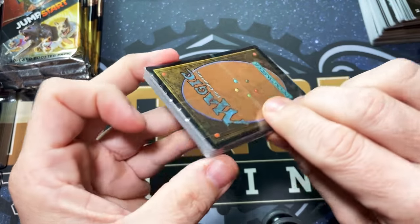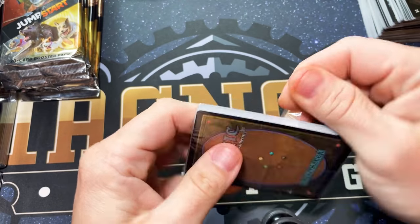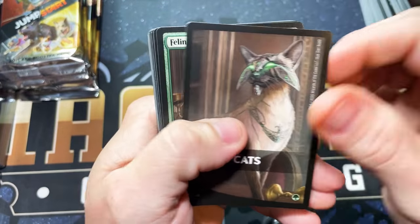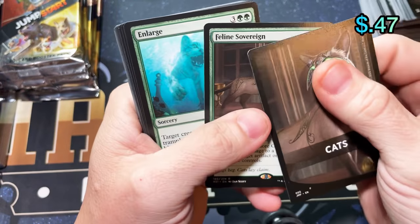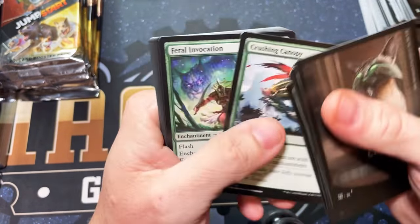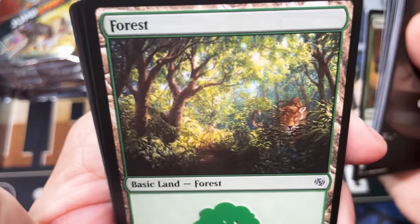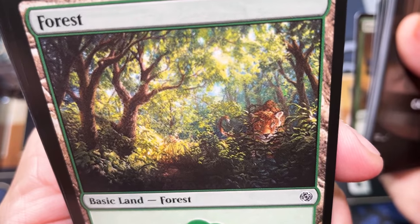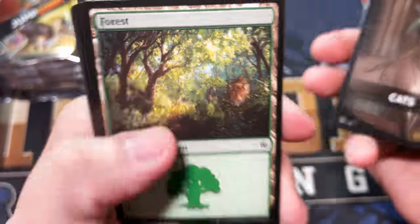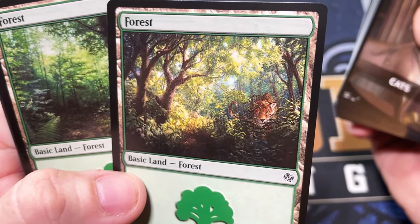We've not hit many of the mythics — we hit all the planeswalkers. Cats — I don't have a lot of hope for this one. We're just gonna have Feline Sovereign, Enlarge, Pride Malkin, Pouncing Cheetah — and that's a pretty Forest. Kind of reminds me of Natural Order a little bit. I feel like if they reprinted Natural Order they could use this for the art. Just saying.